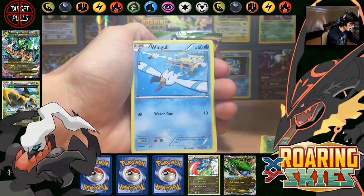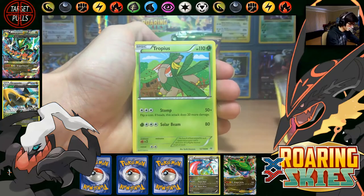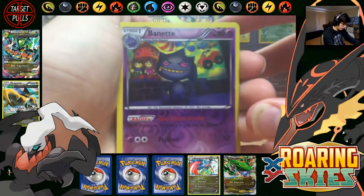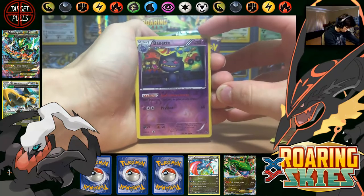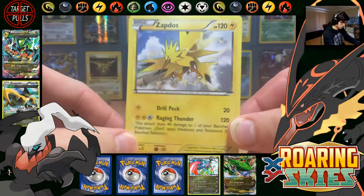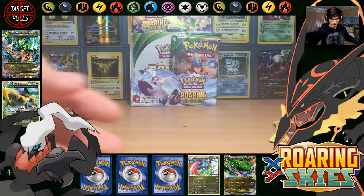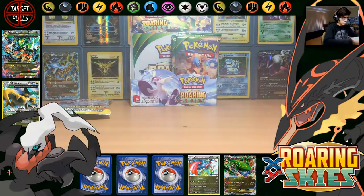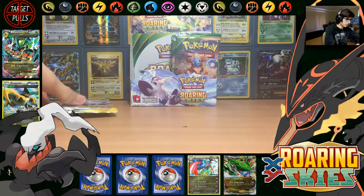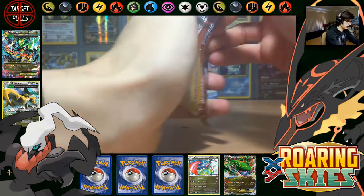We've got Cacnea, Poochyena, Wingull, Natu, Togepi, Tropius, Switch, Gliscor, Reverse Banette — which is another Rare — Reverse Rares are going ham! And we have Zapdos with Drill Peck and Raging Thunder. I so wish that they put in Moltres as well for this set.